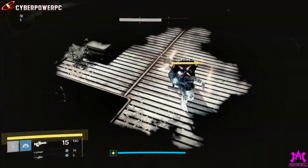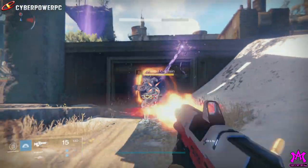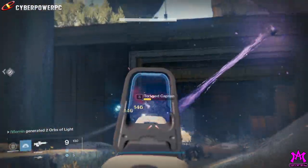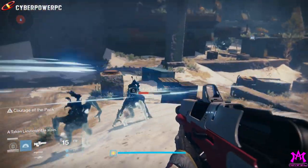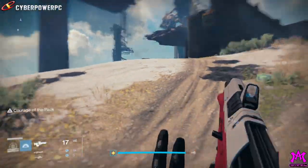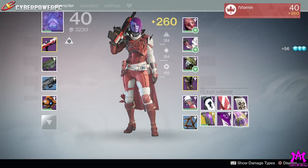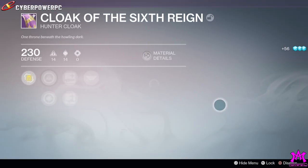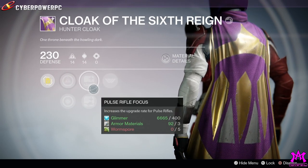This is an item that's been so rare that the only way to previously get it was to either have it drop randomly, or to double-dip your bounties every day at reset during the Queen's Wrath to level up the Queen's favor in order to purchase the Cloak of the Six Raids — a Year One Queen's Wrath cloak.